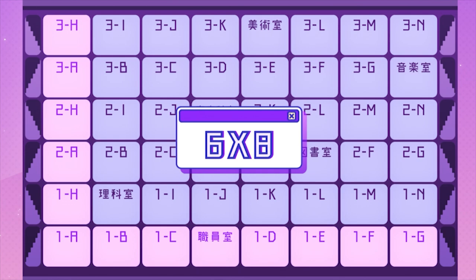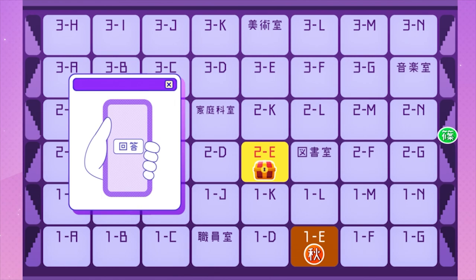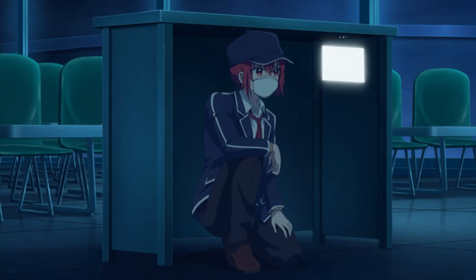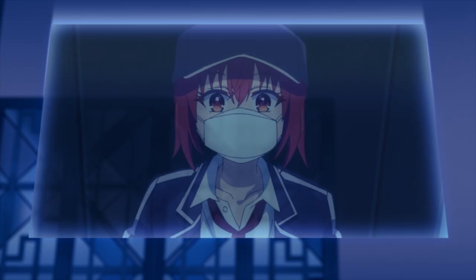Akizuki's strategy is to use the double action to corner Hiroto by forcing him to deplete all his answer points. Despite understanding the rules and abilities, Hiroto is still in a difficult situation. If Yuki wins, he would have to leave the island, and if he loses, his journey ends.